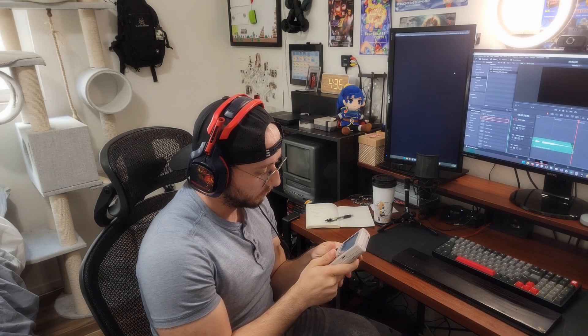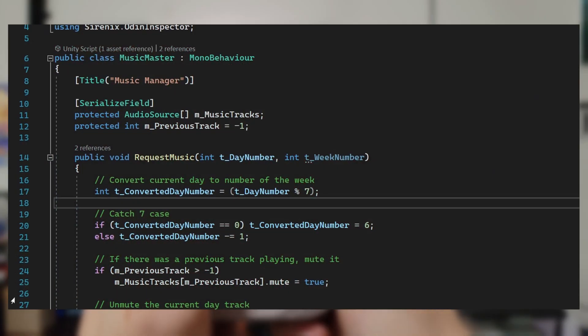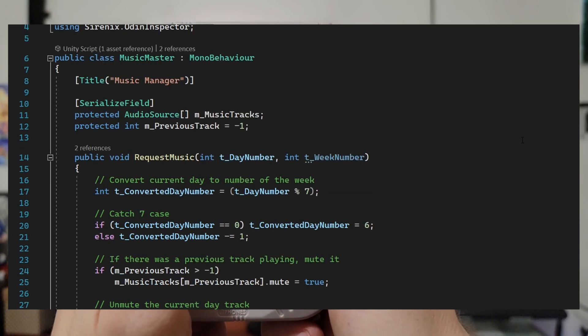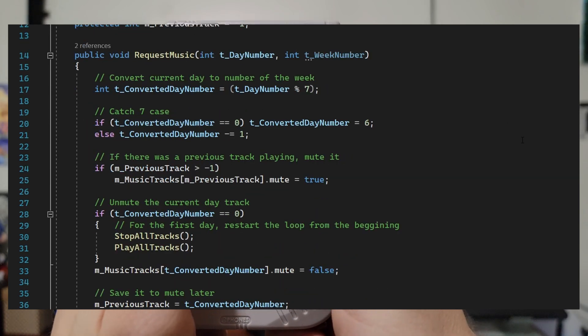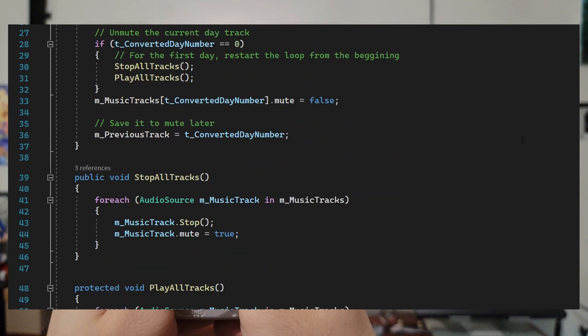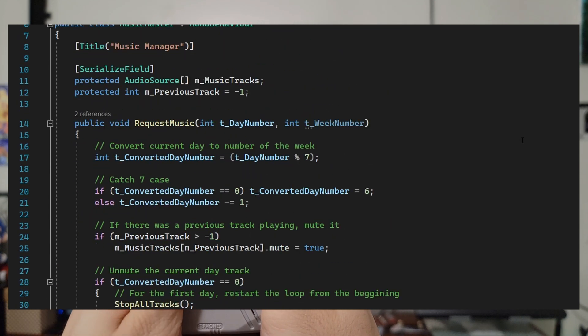Similar to the sound effects, I started making the music by first creating the music manager. Music in the game will progressively get more intense as each day passes, and then reset at the start of a new week and change the track. Ideally there will be four distinct music tracks for each week and seven different layers of the track that change each day. The game master will send a request to the music manager to play the right track using the current day and current week.